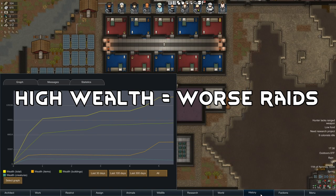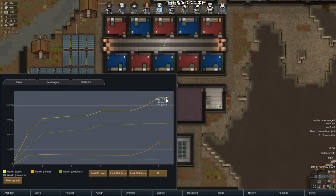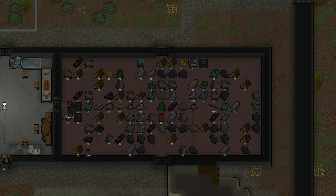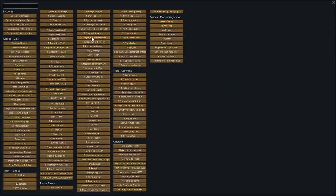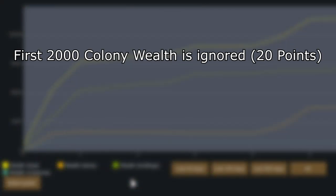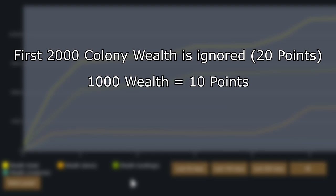Tip number one is high wealth equals worst raids. This tip is one that is not commonly known because people suspect that bigger raids happen because of the age of the colony, but bigger raids are actually calculated based on the amount of wealth that you have overall. A rundown of the points system, which you can access in the development mode of the game and test out raid sizes: the first 2000 colony wealth is ignored, but every 1000 wealth is worth about 10 points for the raid.